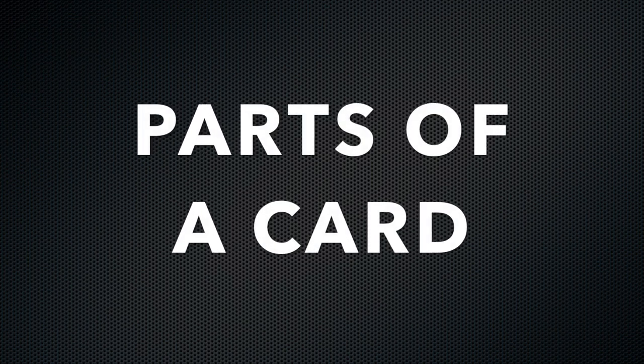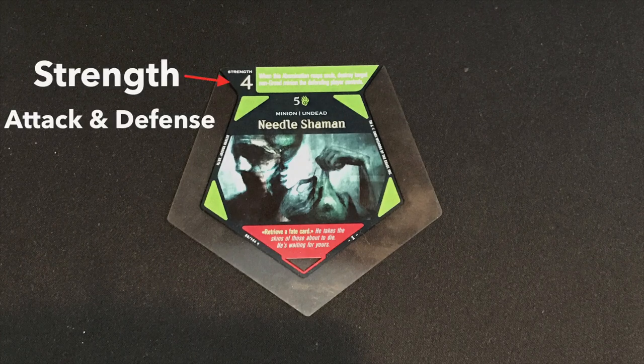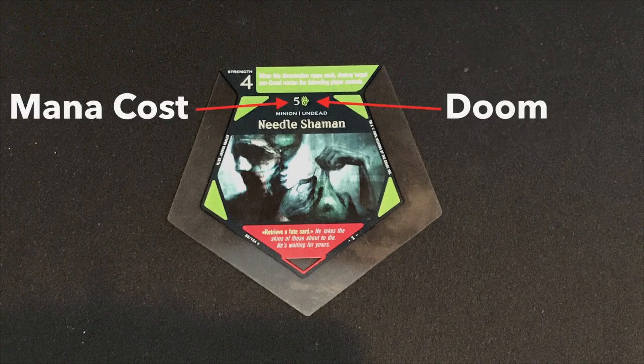Now let's go over the parts of a card. Minion cards are all set up the same. In the top left-hand corner of the card you'll find its strength, which is not only its attacking strength but also its defensive strength. Next to that will be a text box which has any different abilities that the minion may have and grant to the abomination that it's part of, including any keyword abilities. Right under that you'll have the cost and the doom of the card — that is how many mana it takes to put it into play, and at least one mana of the doom that it comes from.